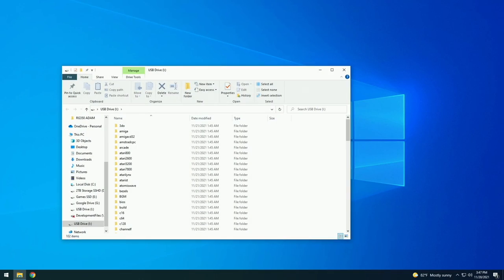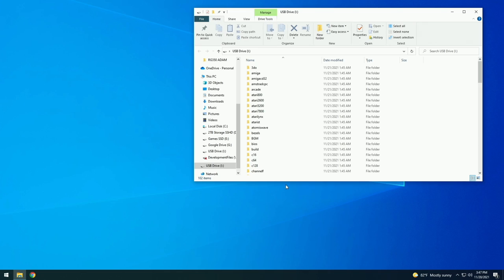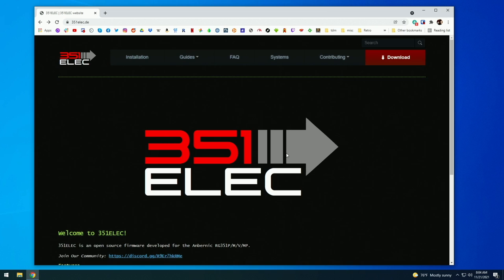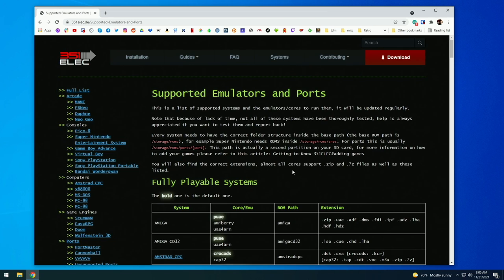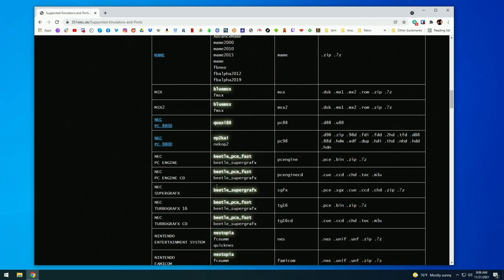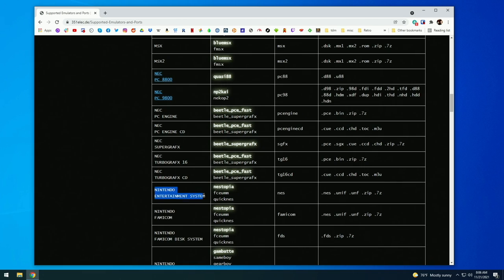Once you plug this card into your computer, you'll see a bunch of different game folders — these are where you put all of your games. If you're not sure what type of game files to use or where to put them, the 351ELEC website covers that. Go into the Systems tab and it'll show you the system, the emulators, and all the different folders for your game files. For example, under Nintendo Entertainment System, you can see the platform name, the available emulators, the folder name, and all the supported file types. Make sure you have the correct file type and put it in the correct folder.